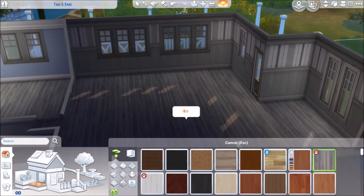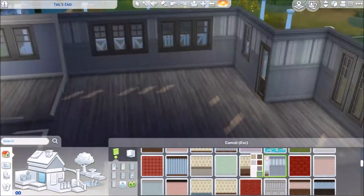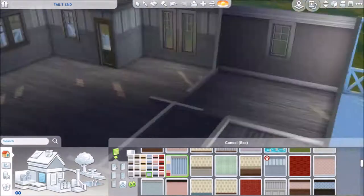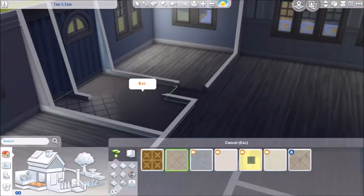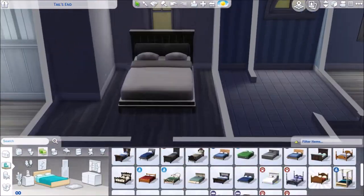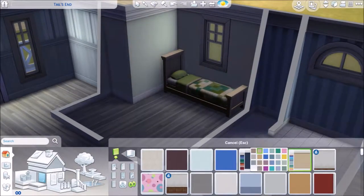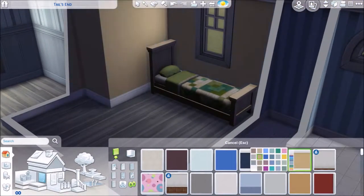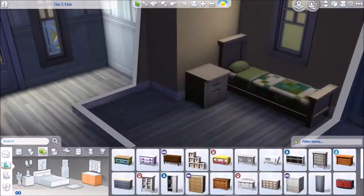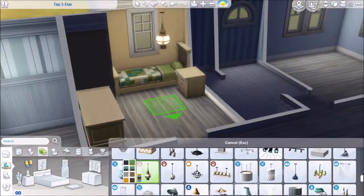The two bedrooms are done and I added gray flooring. I go right back in with the wallpaper because I found one with stripes and thought it added a bit more character. In the bathroom I'm adding some tile, and now I'm working on the first bedroom, which I'm designing as a guest bedroom until I realize it's the small one — so I get a little annoyed and delete it all.